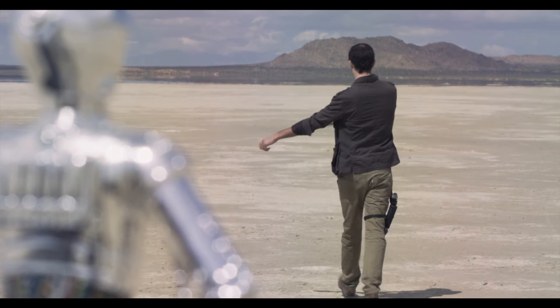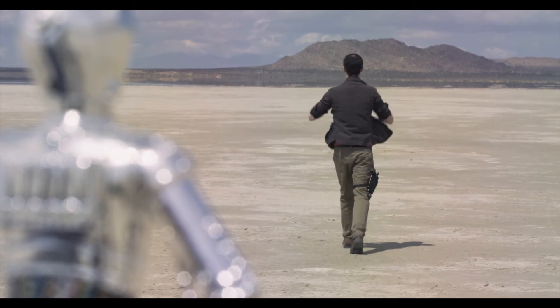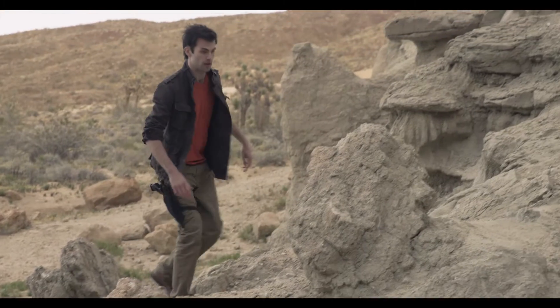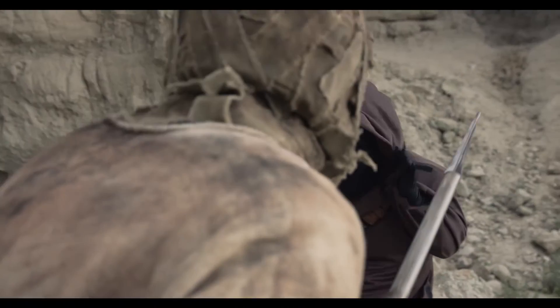I wonder what's going on up there? It looks like an Imperial Star Destroyer, but I don't think they meant to hit us though. The damage doesn't look so bad on the outside, but the T-15 capacitor is damaged. We're gonna have to find a new one. Mos Eisley isn't far — you should be able to find a replacement there.